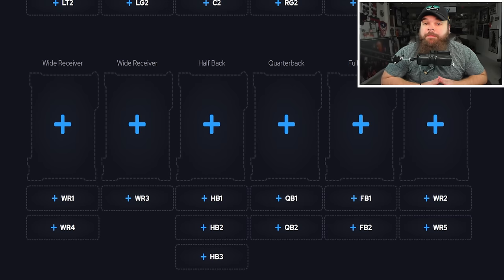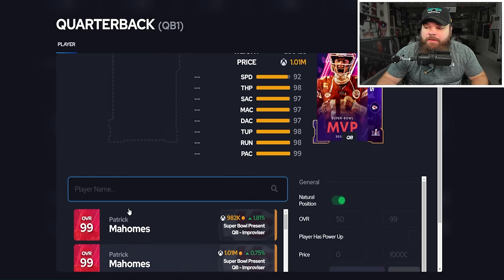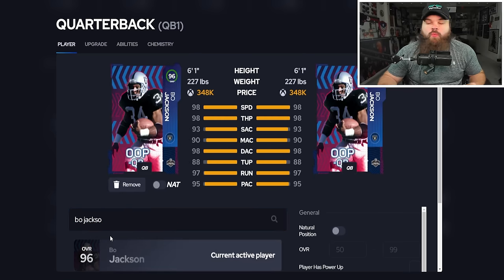Today we're going position by position and giving our favorite options at each. Starting with quarterback, the best QB in the game is Bo Jackson. You can make arguments about AP value, but he gets one traditional four, the best release in the game, the speed, and you can get up to 99 throw power. The one weakness is throw on the pressure.